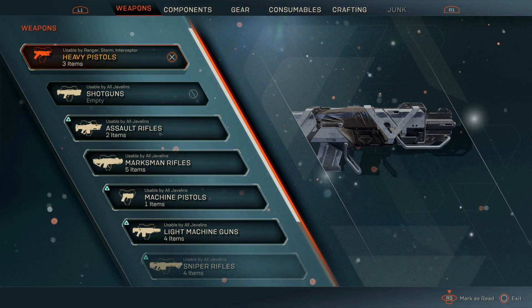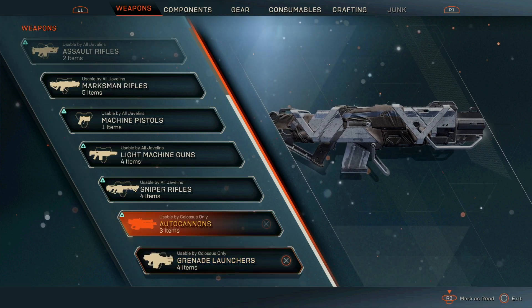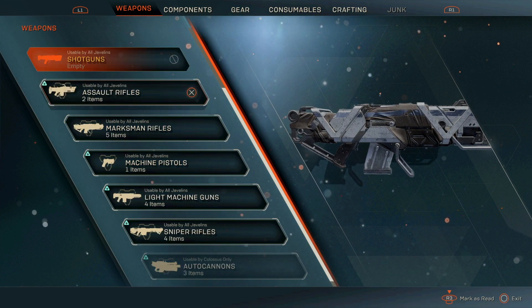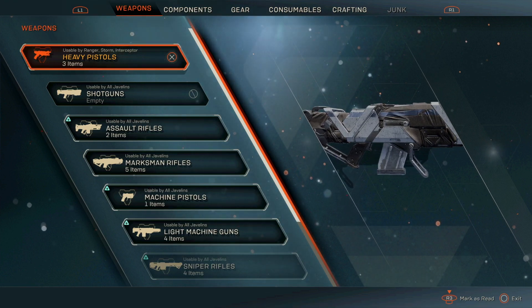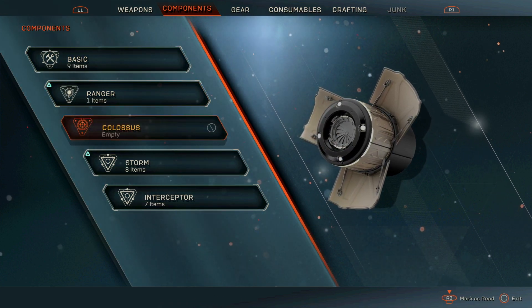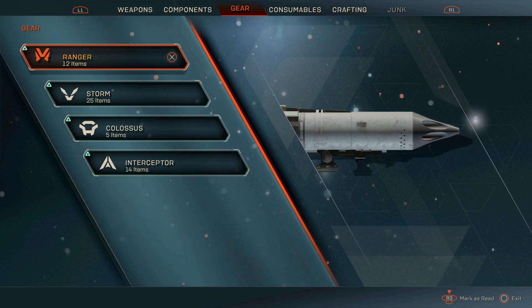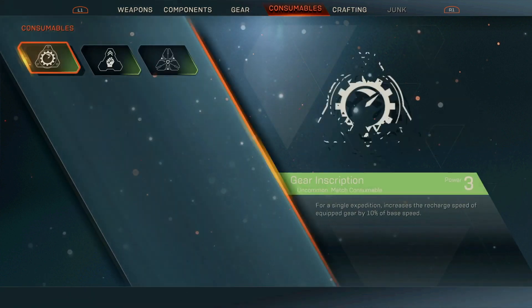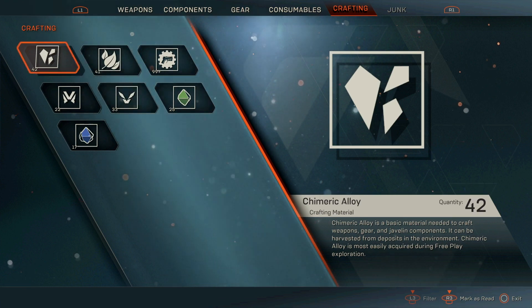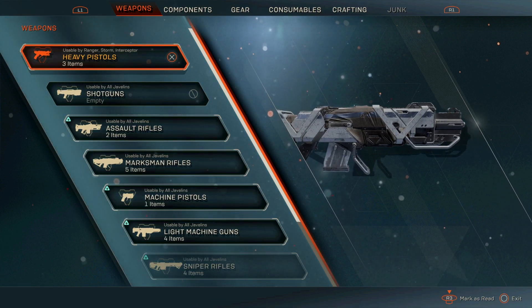Next is the vault. It's not like Destiny's vault or a traditional bank because your vault is on you the whole time. You can see all your different weapons, components, gear, consumables, and crafting items there. When you go into your javelin you won't see all your items because some are specific to certain javelins — for example, you can only use the grenade launcher on the Colossus, while pistols are for all other javelins. You can also see all available resources. You don't really need a bank since you have up to 300 storage slots.